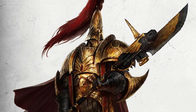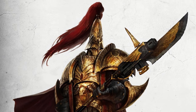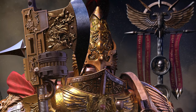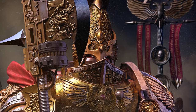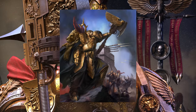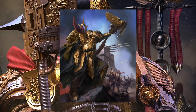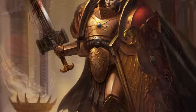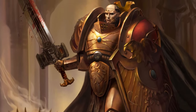After at least 5 centuries of service, Custodian Guards will have the opportunity to ascend and become Custodian Wardens, which are more or less the same except they get a bit more robes and can swap out their spear for a Castellan axe. The current Captain General of the Custodes, their highest rank, would be categorized as a Custodian Warden. Another variant is the Sentinel Guard, who trade their Guardian Spears for special shields and Sentinel Blades.